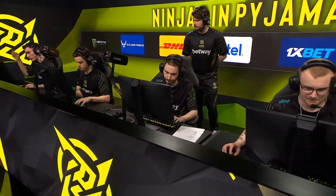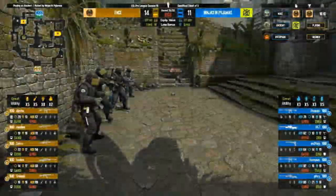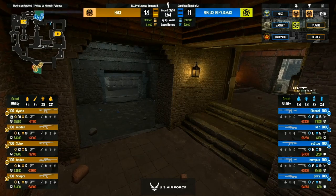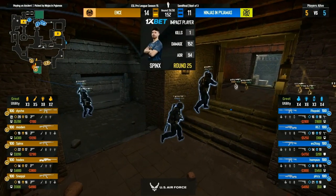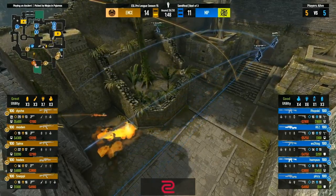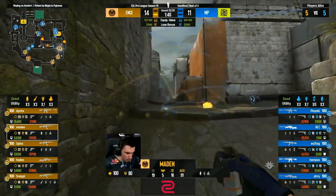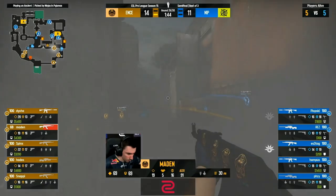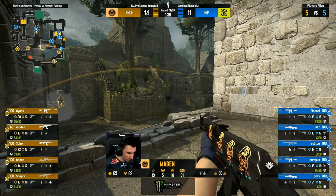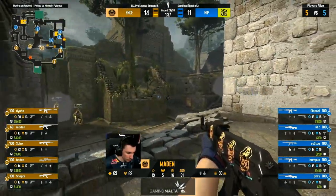NIP used two timeouts, they've got two remaining — I think ENCE has used three. Full buy coming in for NIP, a little bit of money in the bank on Hampus and Plopski, not a whole lot to be happy about. Utility dropped down mid — this time Sphinx not going to challenge it, although Madden made the run to lane to help clear it out from the other side, so now Sphinx can come through with confidence.